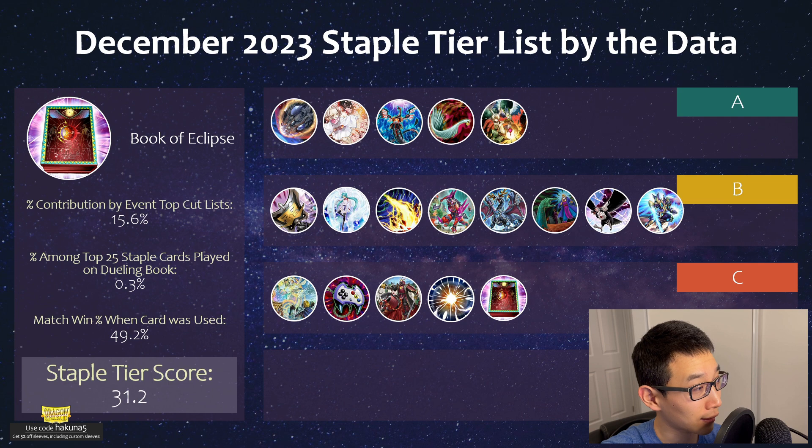Next we have Book of Eclipse. This is seeing a resurgence in play — it was very popular during the Kashtira format. We still have Purrely right now, so this can be good against them to prevent them from targeting their cat to rank up into Purrely Noir. Against some strategies it's not as good, especially link-based decks. But otherwise it can be really good in terms of just shutting off all your opponent's monsters if you manage to get it to resolve.